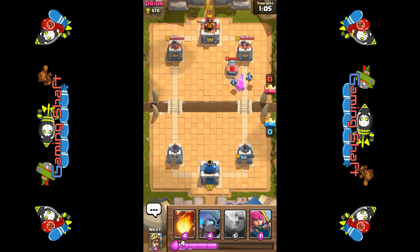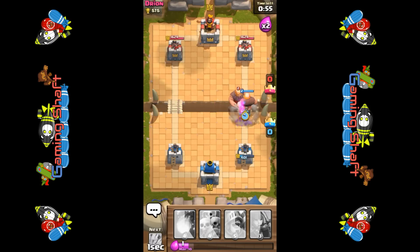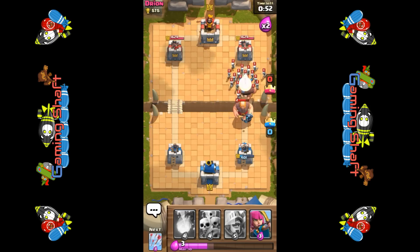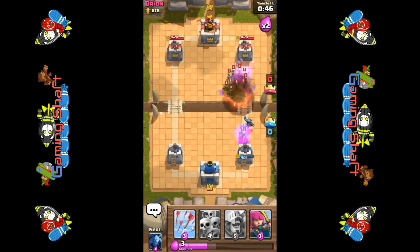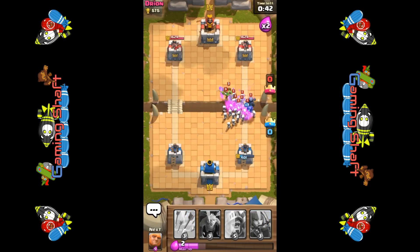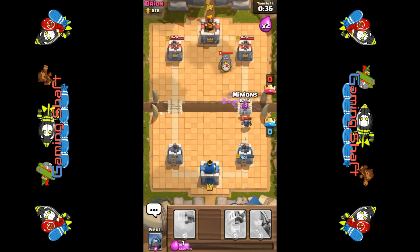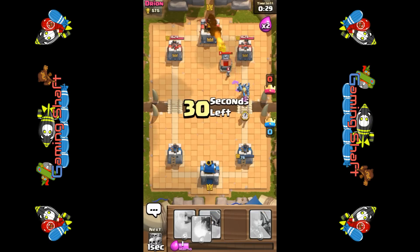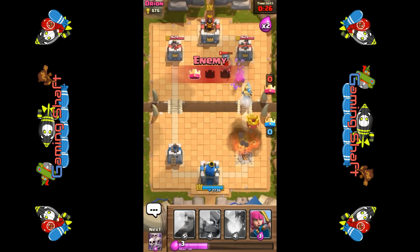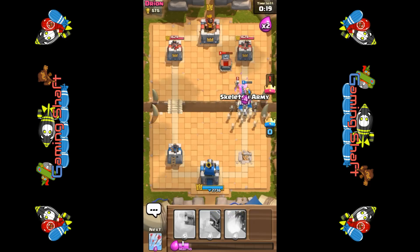When it gets down to a minute left you get faster elixir, which is when it starts to become quite intense — especially if you've already lost one of your towers because they just start deploying troop after troop. As you can see I'm already on the defensive quite badly. I'll put some skeletons around his giant. He's done the same and put flying troops because the robot knight can't hit flying troops. He's taking out my base — this isn't going well. I've got no chance now.